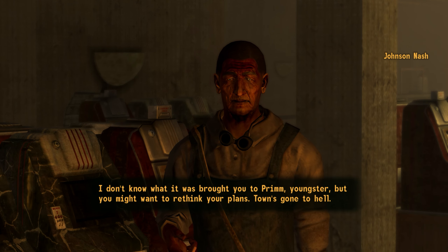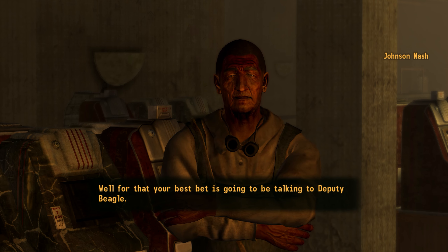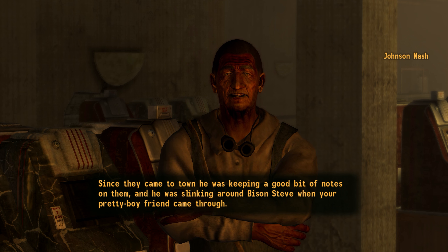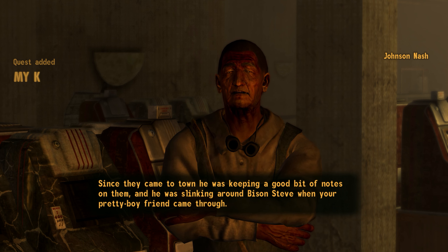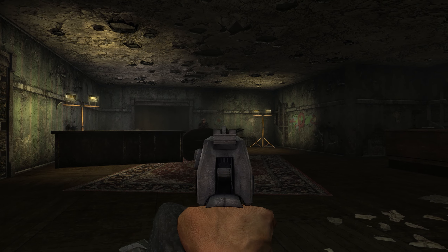Here, Johnson Nash explained their situation and that if the courier wanted information on the man in the daisy suit, they would have to rescue Deputy Beagle, who had been recently captured and was being held in the Bison Steve.